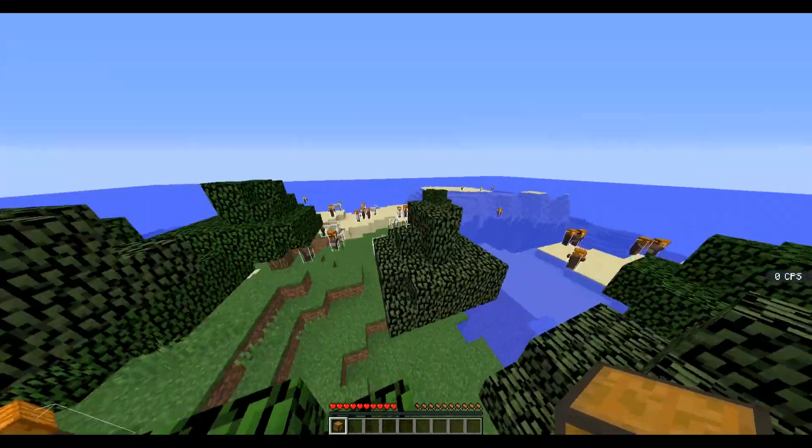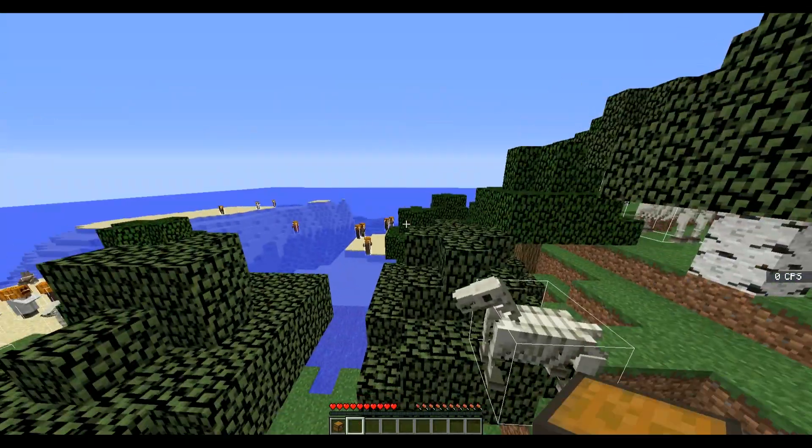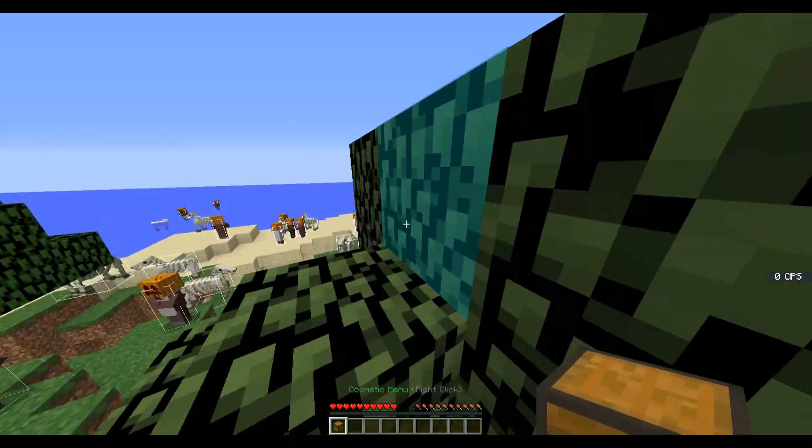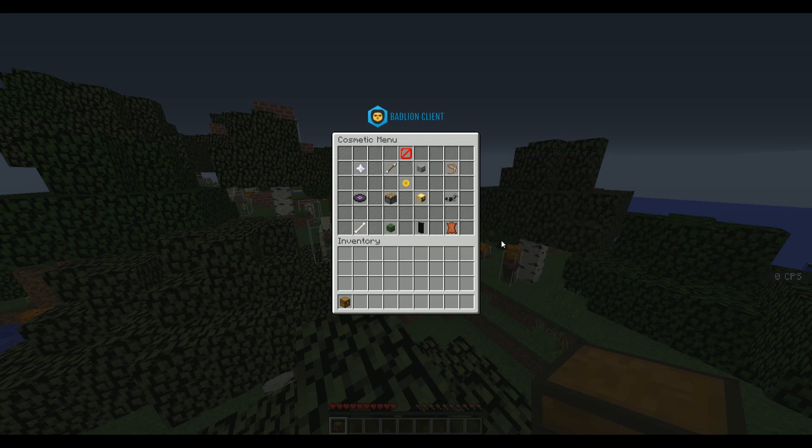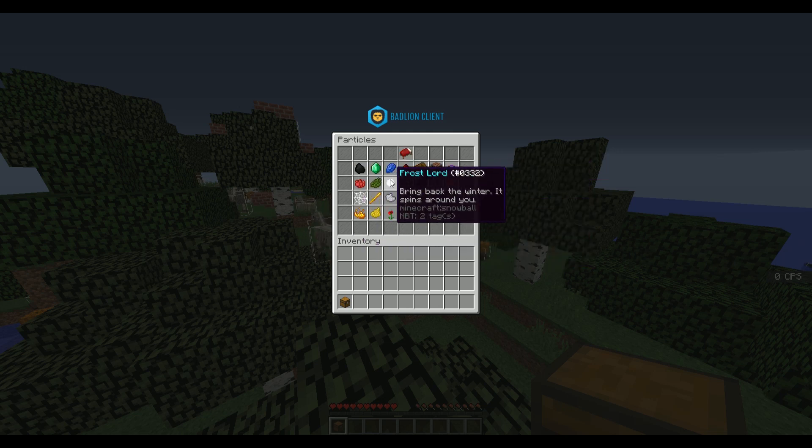We're going to open up the chest and see what's in here. This is your default cosmetics menu with nothing changed, so I'm going to go over all the features and show you a few of the cosmetics. This is your home menu — you've got all your different things enabled by default. You can disable any features you want of the plugin separately, so you can disable individual particle effects or you can disable the whole menu.